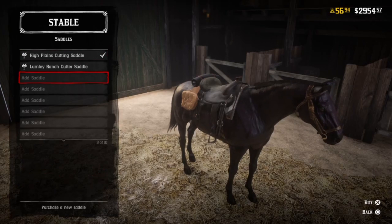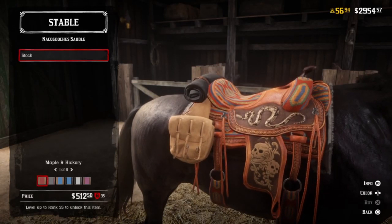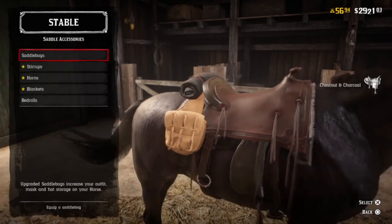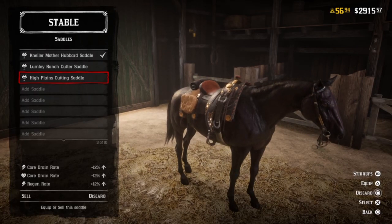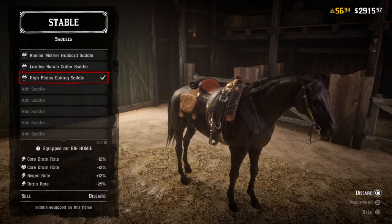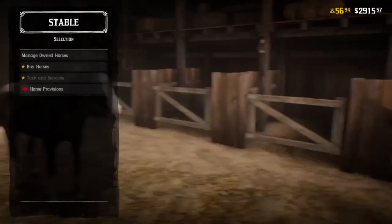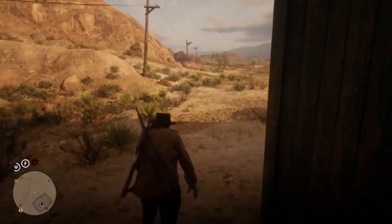Step number one: you're going to want to get a scrawny nag. To get this, you're going to have to go to a stable and discard a saddle off of your horse. Now, if you have a really good saddle on your horse and you don't want to get rid of it, you have to buy a cheap one. The cheapest one is around $39. I'm demonstrating it right here. What you have to do is buy the cheap saddle, equip it onto your horse, and then discard it, and then your horse should no longer have a saddle.